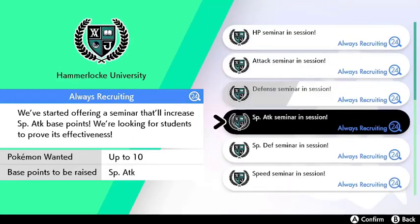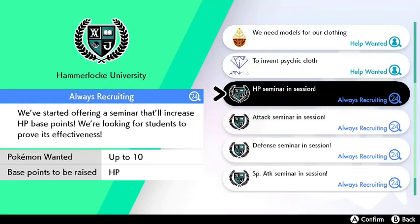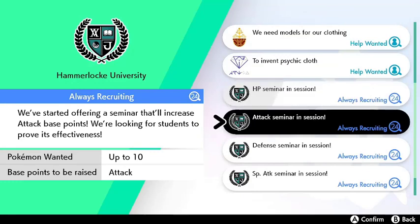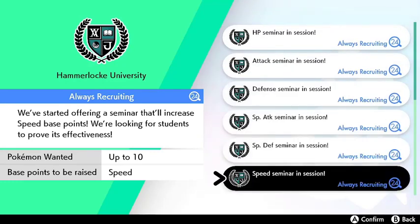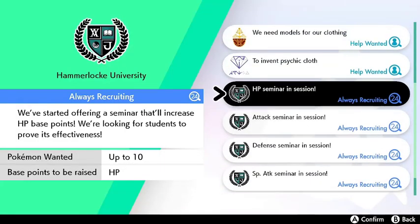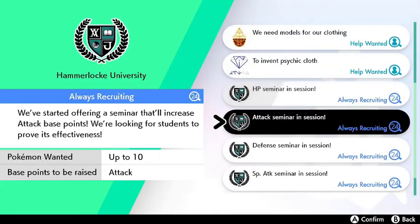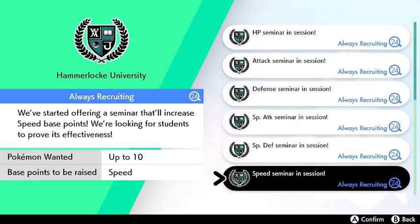A cheaper alternative to using vitamins for EV training is through the use of Pokéjobs, which can be accessed through any PC. Specifically, we're looking for the Hammerlock University job offers — send up to 10 Pokémon at once to train in a specific stat and repeat until satisfied. You can use date manipulation to speed up this process exponentially, which I will explain how to do in detail in just a bit.